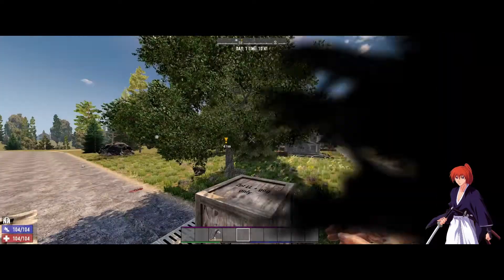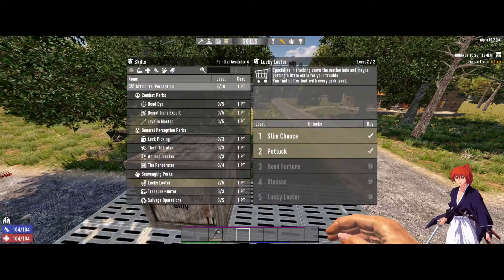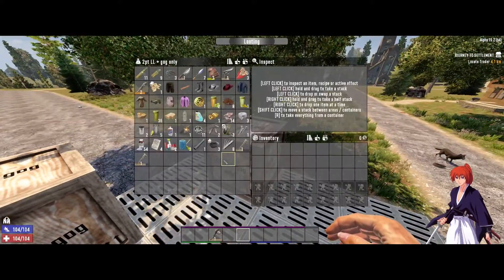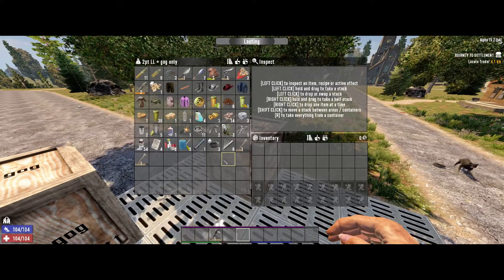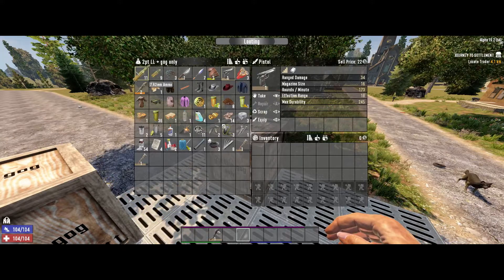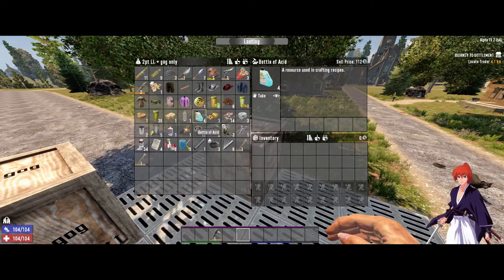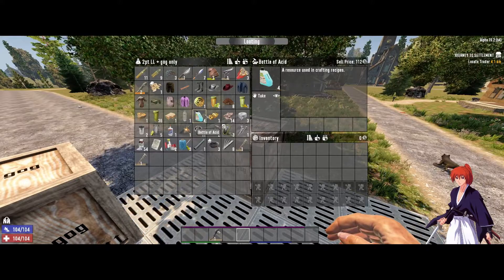Now this one: two points in Lucky Looter and Lucky Goggles, but with no candy buff. For this one I only had to loot one small motel, and we already got the hunting knife, a pistol — we didn't get a mushroom seed but that's fine — and we got a pumpkin seed recipe, two wrenches, and four bottles of acid. For just one small motel, that's already pretty good.